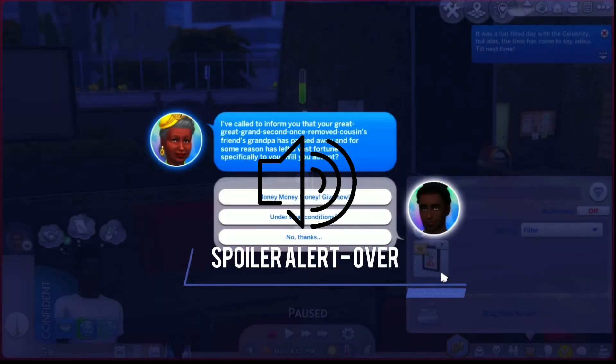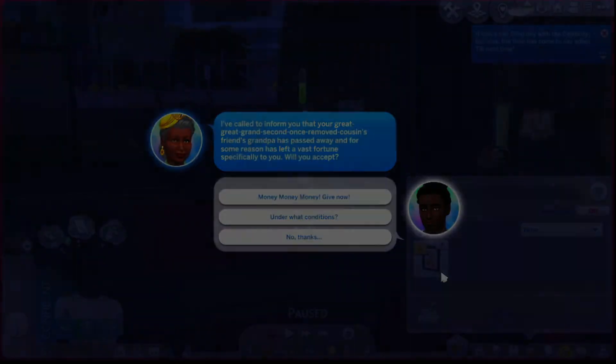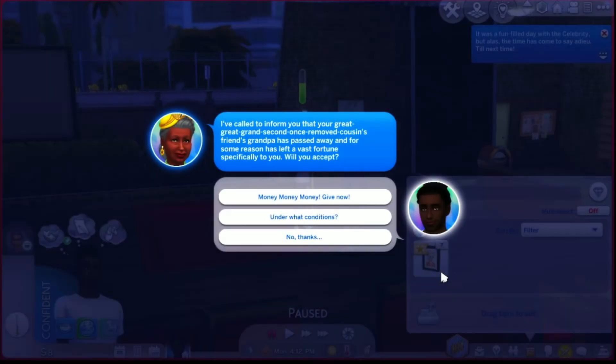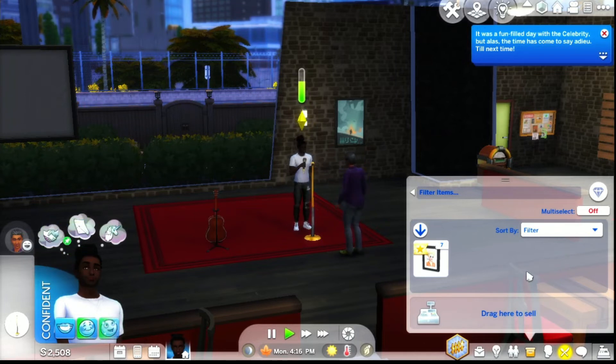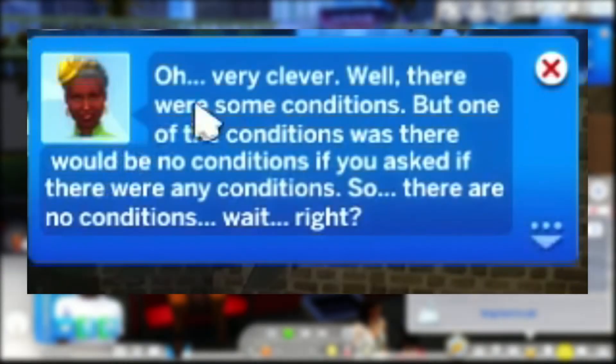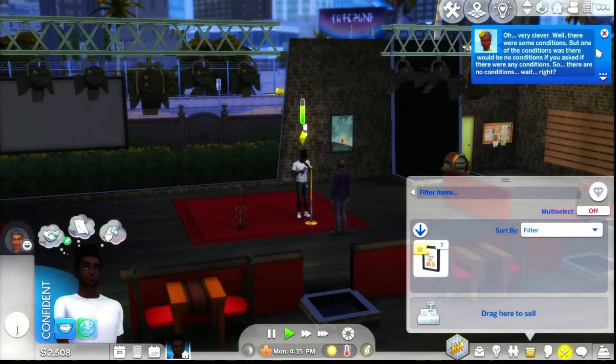We'd be able to buy a dumpster - we can't really buy any furniture. The rules don't say anything about accepting money from people who want to give it to you. The rules I made say you can't get a job to earn money - but if a distant relative wants to give me money, I'll say, 'what's the deal?' There it is - $2,500. I wasn't going to do it but the game was like, 'you're really struggling right now so here's a handful of cash.' Well there were some conditions, but one was there would be no conditions if asked - so there are no conditions.